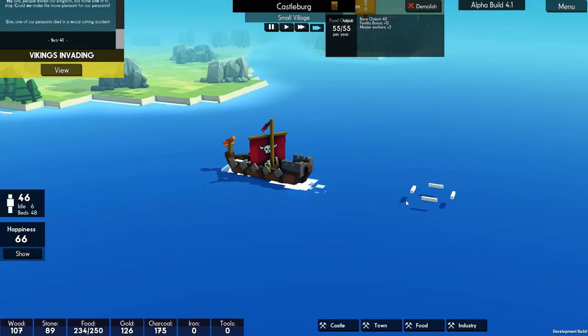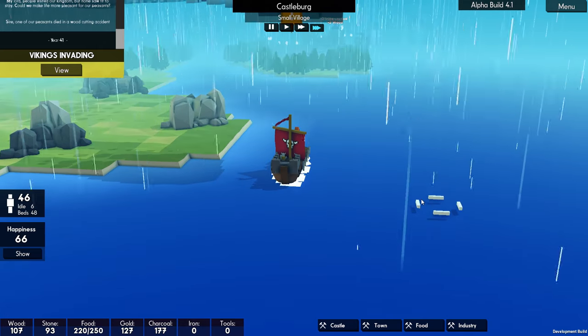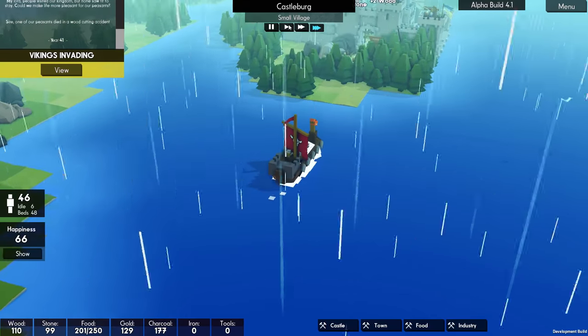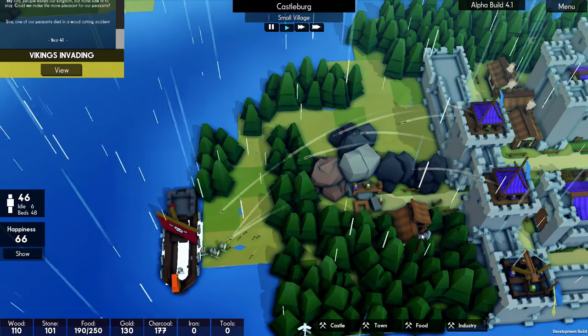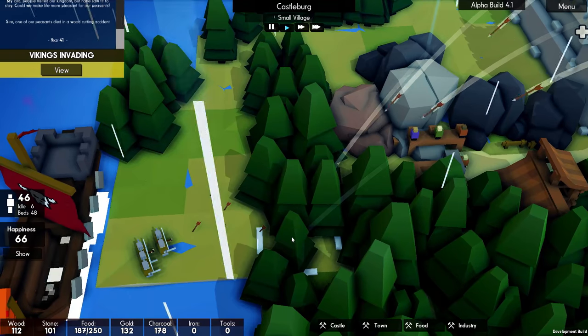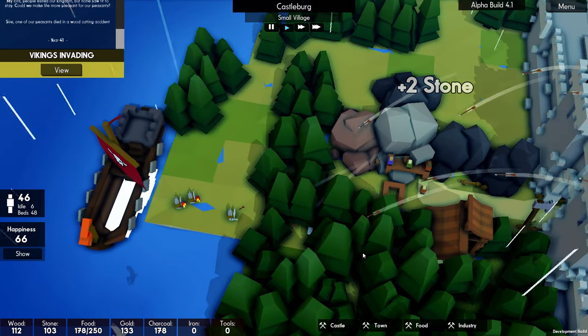Our first Viking invasion! They are actually coming from the wrong side. Are they going to be dumb, or are they going to go around? Because usually they are much smarter about this. Are they actually going to attack on this side? They may be going for this because it's all outside of the walls. Our towers are automatically unleashing on them. They've got a couple of people with torches — that's a little bit of a worry.